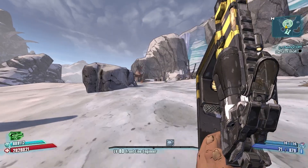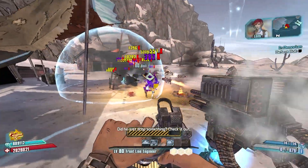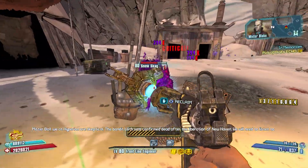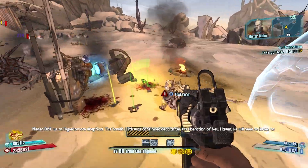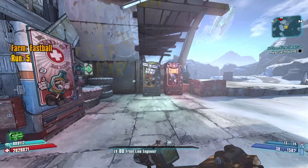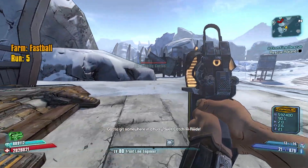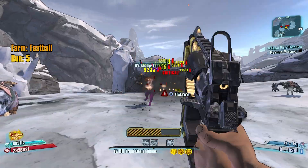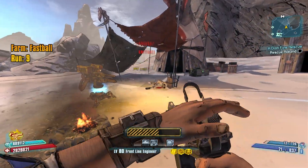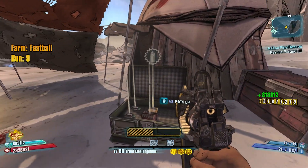Bull, I need to take your feet — I've been told I need to defeat you. No more feet for Bull! First run — that'd have been dope. I have a particular set of skills; they're not worth a damn, but I have them. Hey, there's a Savage Lee back here — might as well kill him. Maybe we'll get a Double Penetrating Unkempt Harold while we're here... or maybe we'll get nothing.